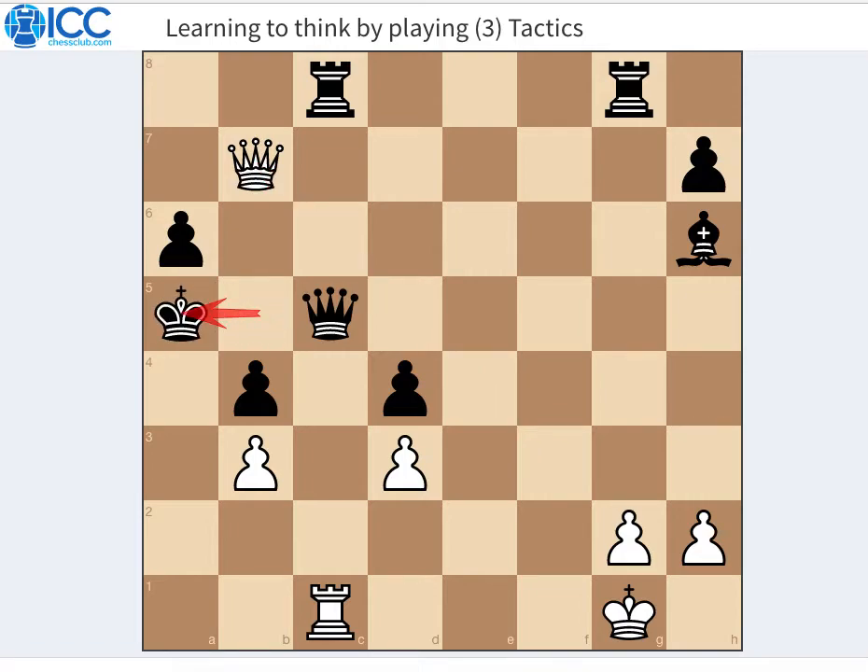Here the only move is to take the pawn, and now we have checkmate in one — I'm sure you see it but I'll give you a few seconds to find it. Rook a1. Perfect.